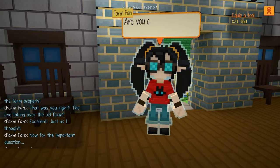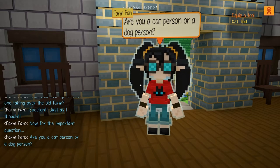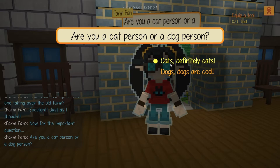As of right now, you can only choose between a cat and a dog. In the most recent update, the cats and dogs have been given a random chance to be different colors or species.